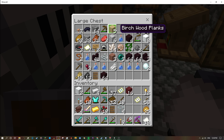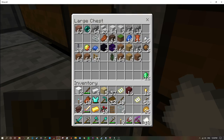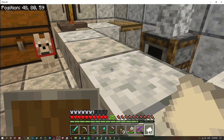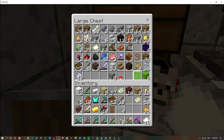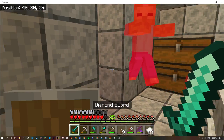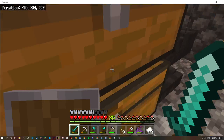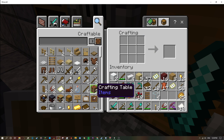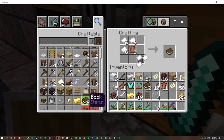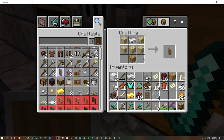We don't need birch — nobody in this place uses birch. Oh yes, I did come prepared. Oh my god, where did he come from? I need to close the doors. Where's the books? I need books — there we go. Let me make a new shield because the one we have is about to break.